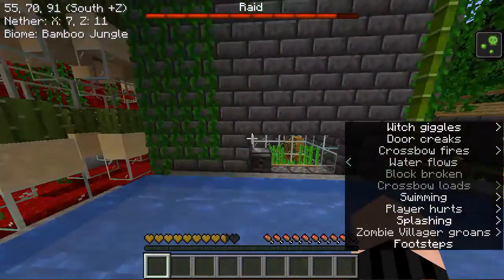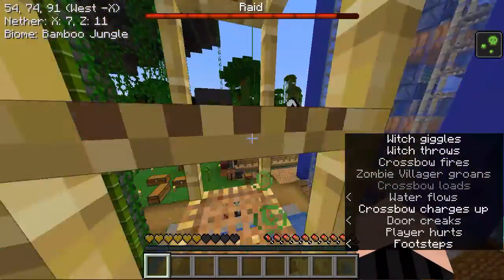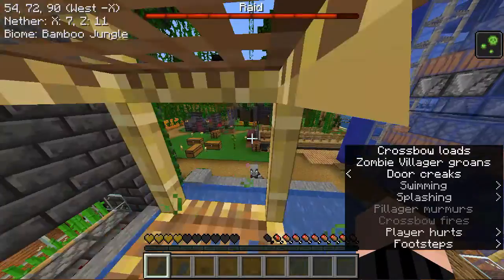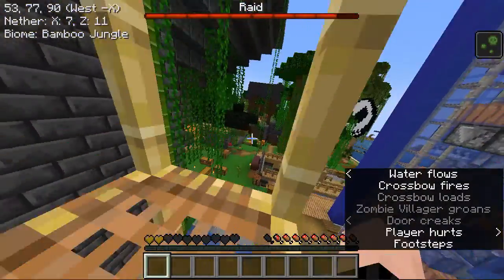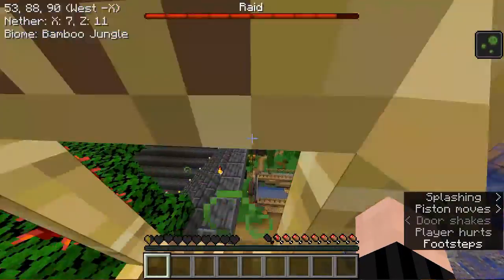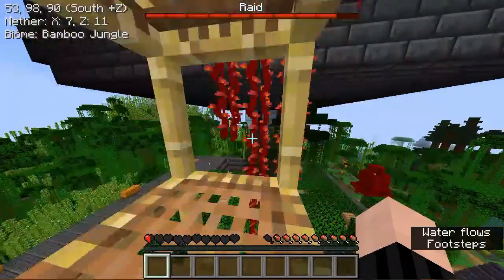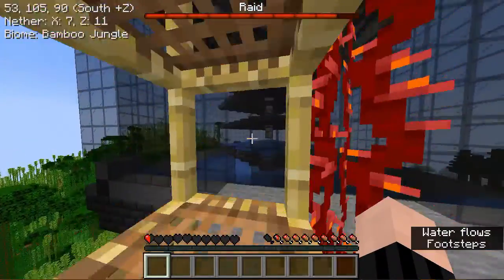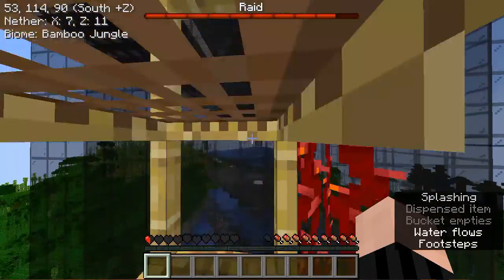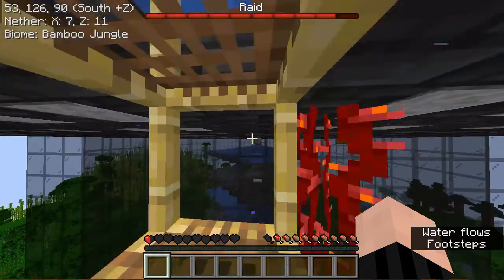I've been poisoned by the witch who's hanging out by my spawn point, and she keeps knocking me off. The pillager keeps shooting me and knocking me off the scaffolding. I don't think you can die of poison — you just get really close. No mobs are spawning in there. Still a mystery.